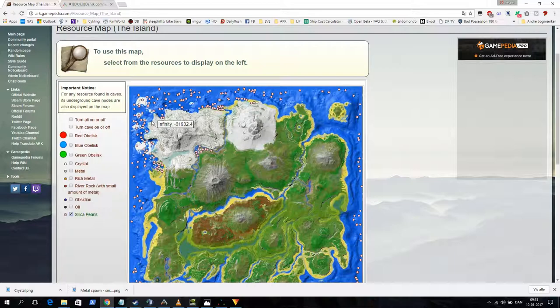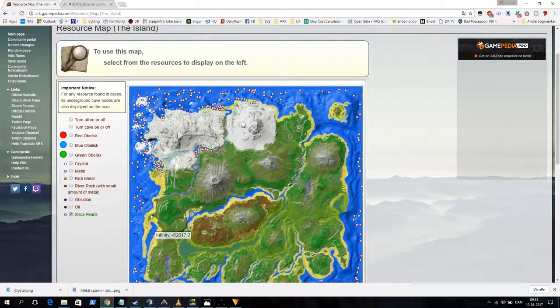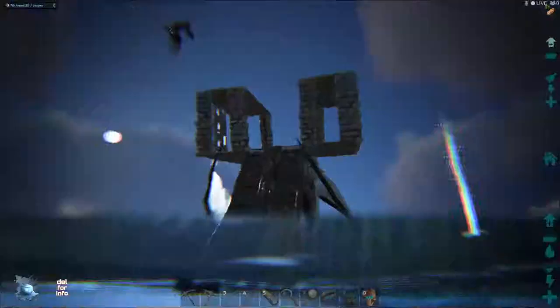If you have a water mount, I'd suggest you go down to the caves because there are a lot of spawns down there. Otherwise, down on the bottom you see them as well, all over the place.